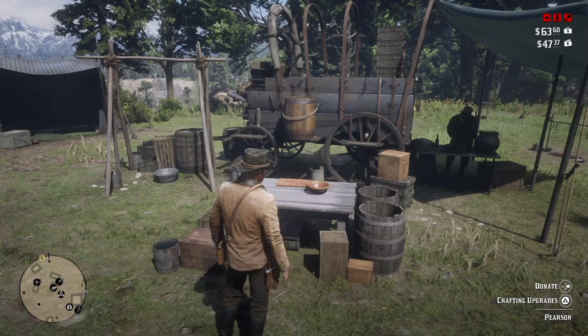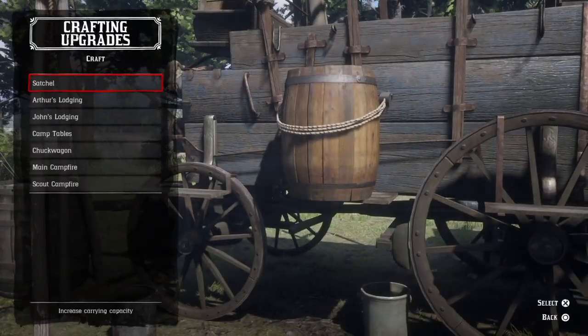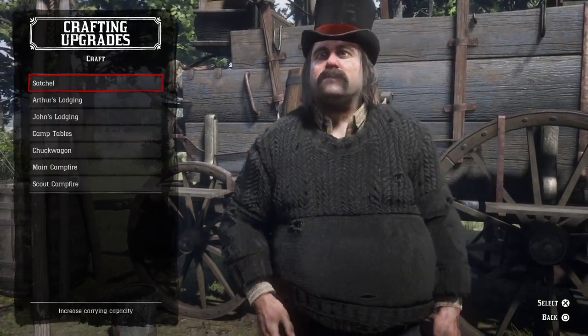From inside your camp at Horseshoe Overlook you want to head over to Pearson the Butcher. After you interact with him you want to hold down the crafting upgrades button and it will open up the upgrades menu.